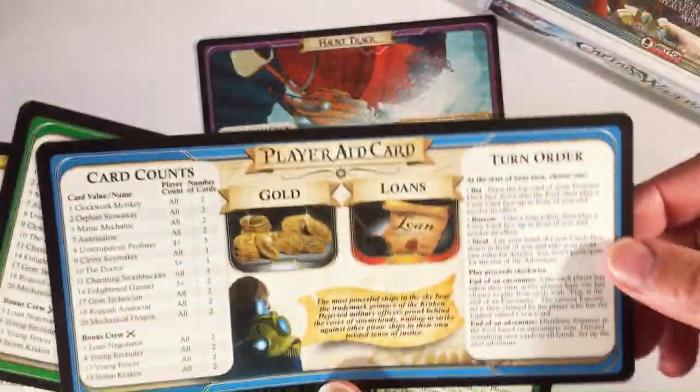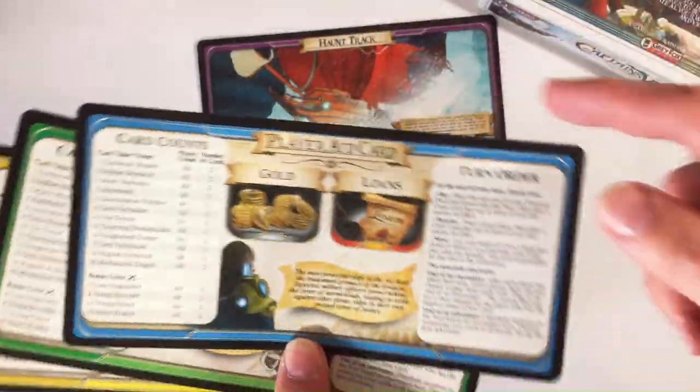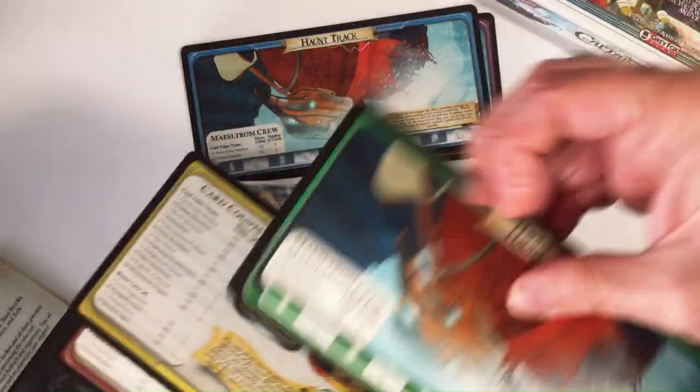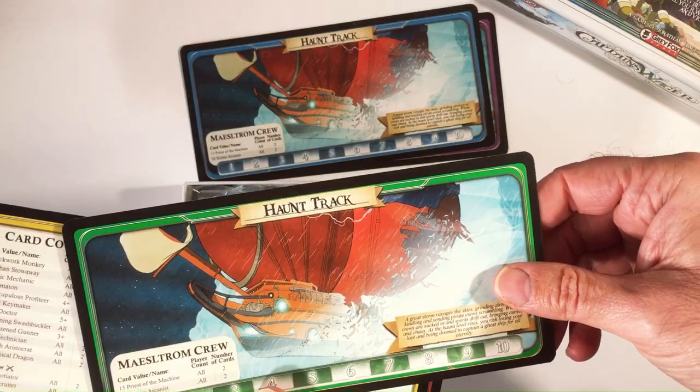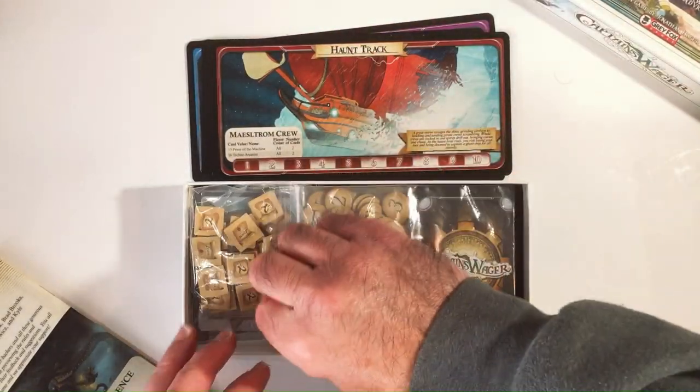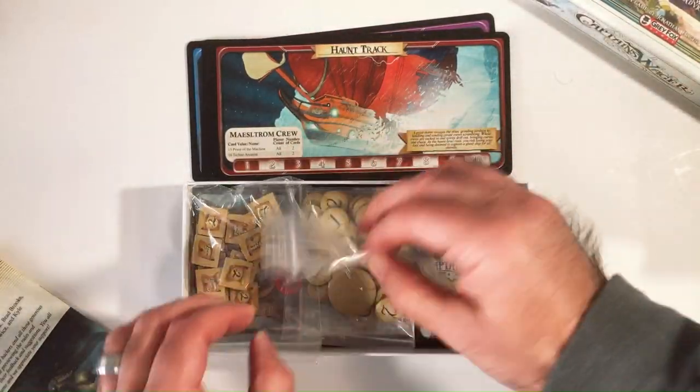There's your player card. So these are all nice — it gives a turn order, everything's laid out pretty well. Different colors associated with different monsters. And these are all the same. And then your haunt tracks. But they're very nice.